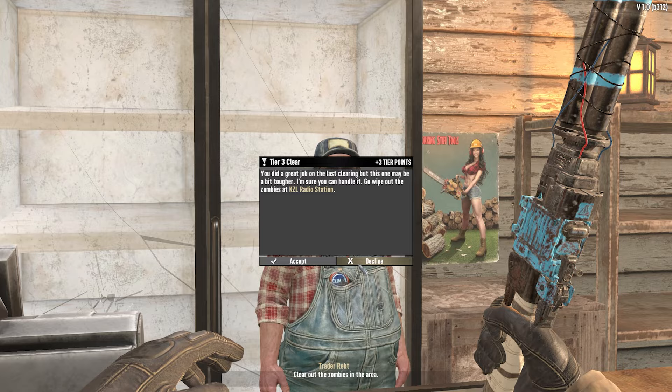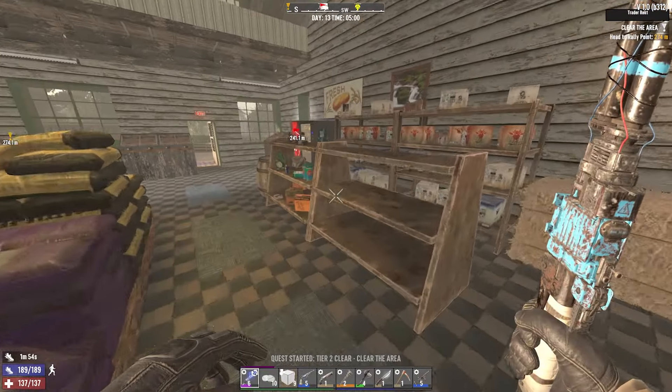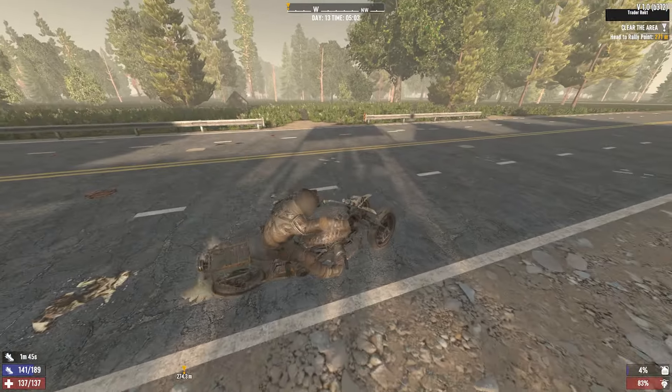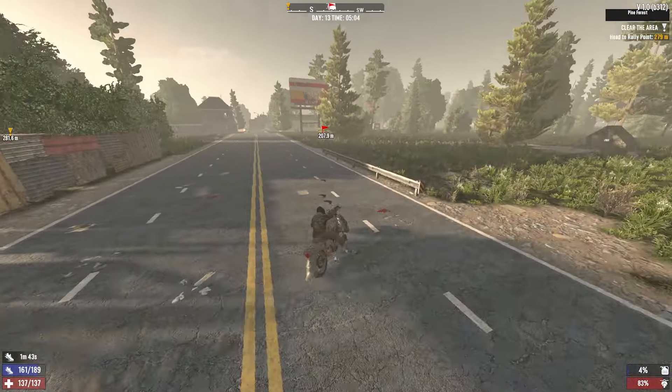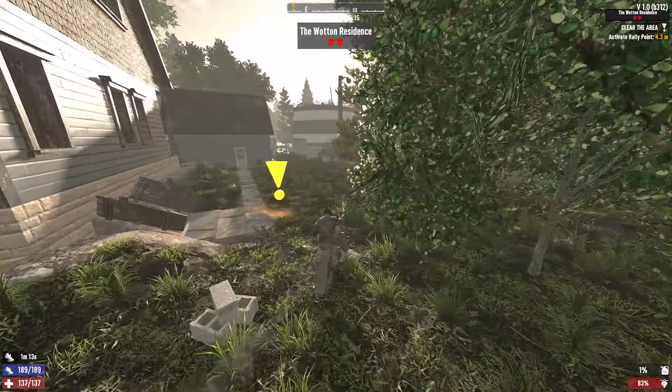That's pretty close by. Is there a closer one? Oh yeah, 200 meters, that's better. The Watton residence. I wonder if I should make a level 5 wrench. Here we are. I don't think this place has a car. Let's start it though. Pick the mailbox. We could always use that truck if I really need to get out of here. Has it got any loot in it?